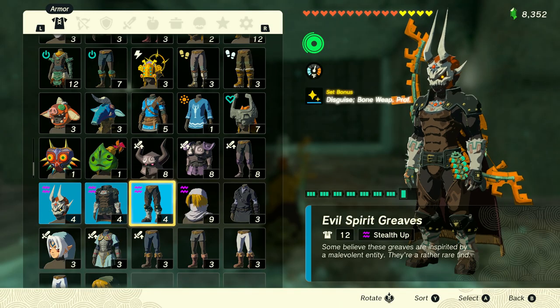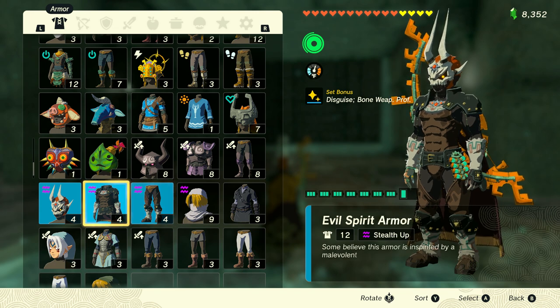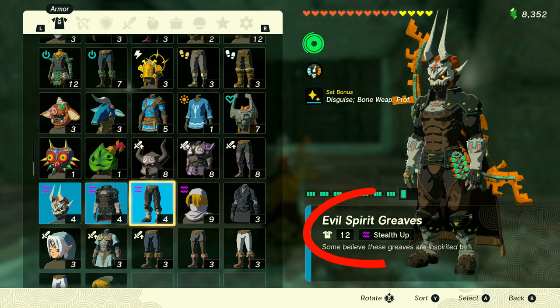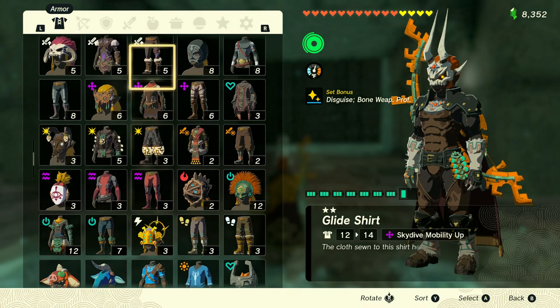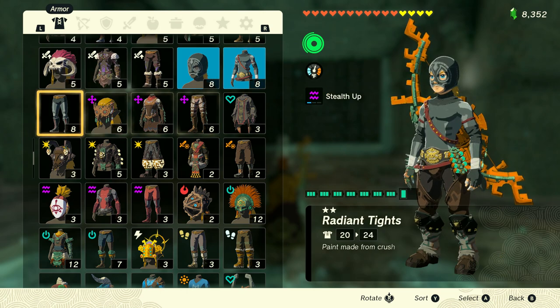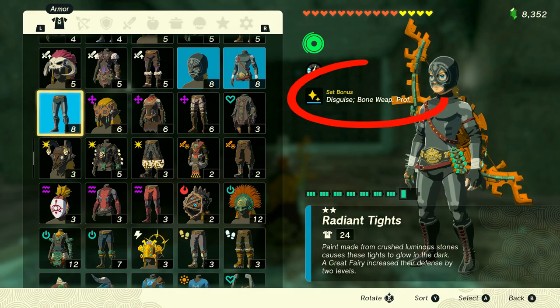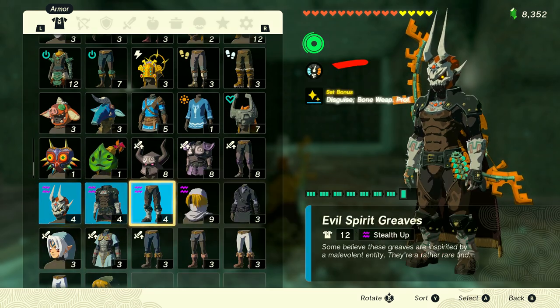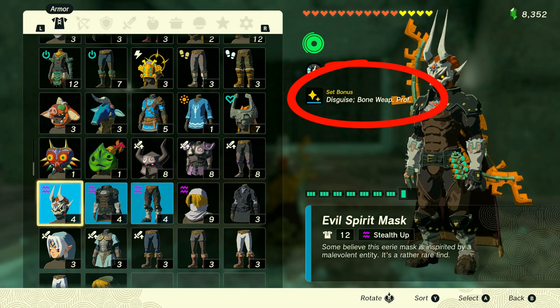Now, not only does this armor look pretty fantastic, but we're going to get almost two different armors in one. We're going to get a Stealth Up, just like the Stealth Armor or the Sheikah Armor, but we're also going to get a set bonus of Disguise and Bone Weapon Proficiency, just like the Radiant Armor. However, this armor does not have to be upgraded — in fact, it can't be upgraded. You just automatically get this when you get this armor set.